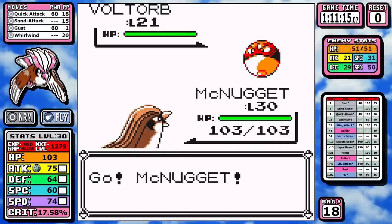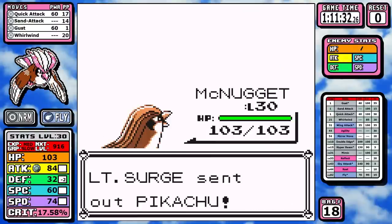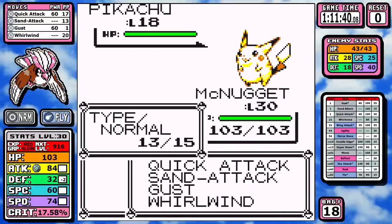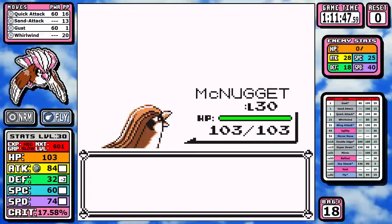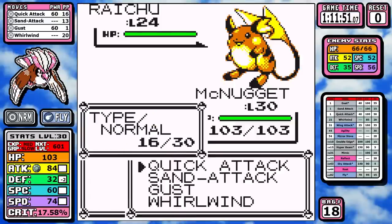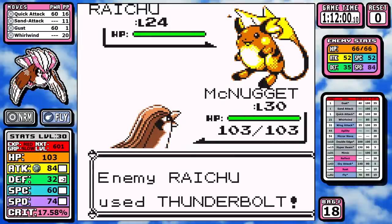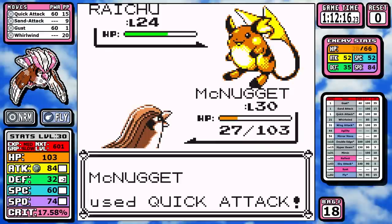Against Surge, Voltorb is first — I start with Sand Attack since Sonic Boom has imperfect accuracy, but I just crit anyway. Pikachu has a chance to go for Thunder Wave, so I toss out sand and it causes a miss. Raichu is the real fight — Surge's AI in Red/Blue always goes for Thundershock or Thunderbolt. I outspeed, use Sand Attack, it misses; I Sand Attack again, it hits Thunderbolt; another Sand Attack, it hits Thunder Shock — getting low. But it turns out to be roughly a two-shot. I hit level 31 and get access to Wing Attack.